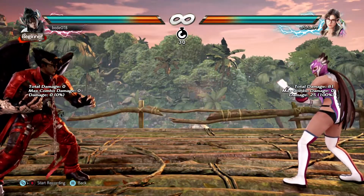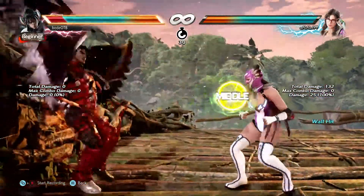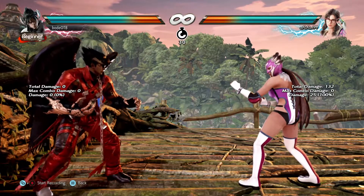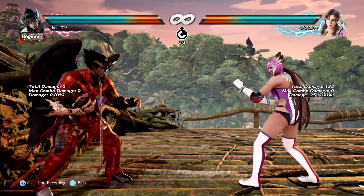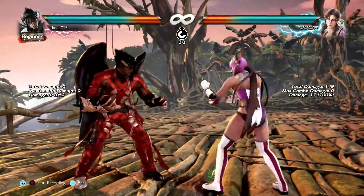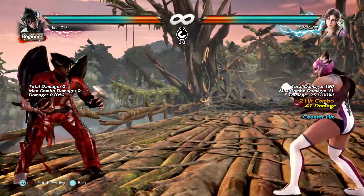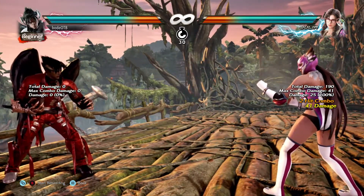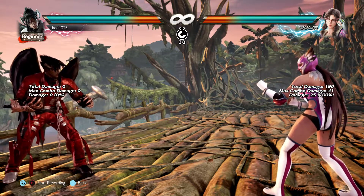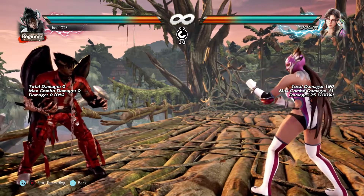The second hit of ddf1 can be delayed — there is a window in which you can confirm the second hit on counter hit. If you have a counter hit it's a combo, but learning to see if the first hit is a counter hit so you can confirm the second hit is not easy, so you have to practice a lot.